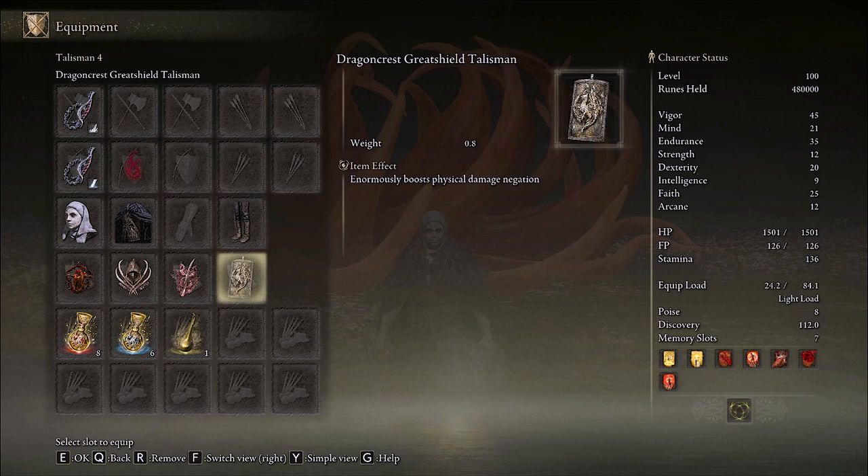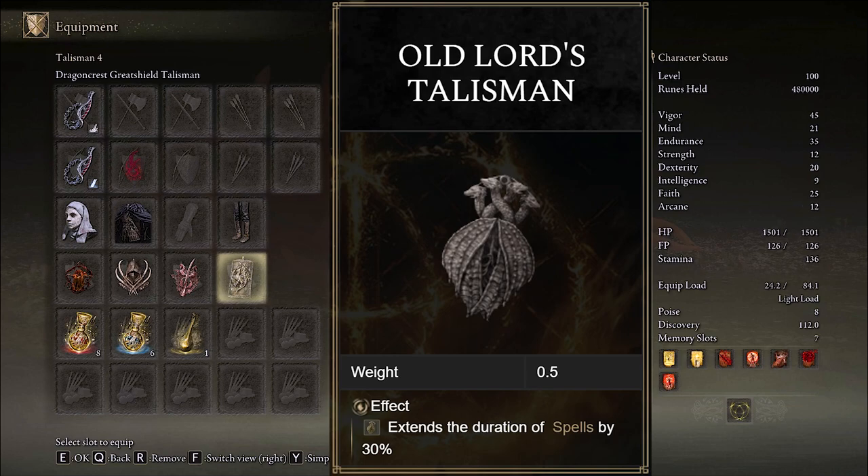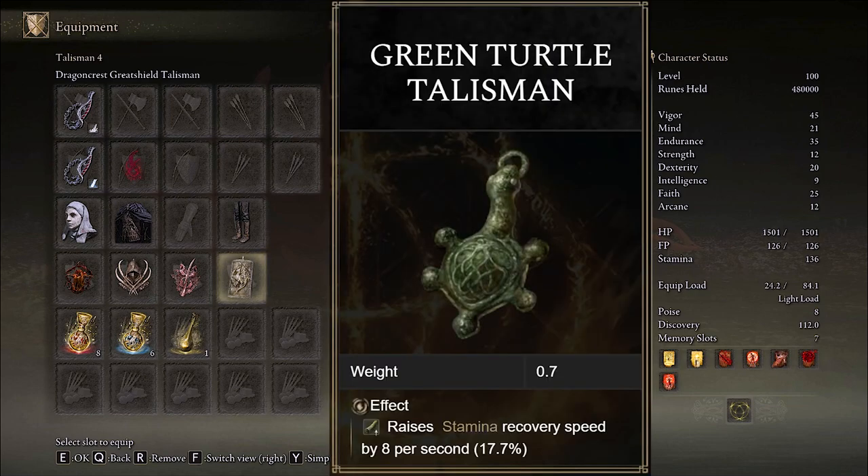Here are some alternatives that are all really great options for both PvP and PvE. Millicent's Prosthesis is amazing to pair with Rotten Winged Sword Insignia — it adds +5 to dexterity and also has a successive attack modifier at +4%, then 6%, then 11%. Old Lord's Talisman adds 30% to any buff's duration, which is quite significant and useful for long fights or PvP interactions.